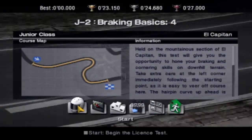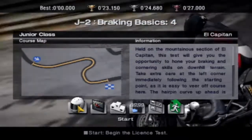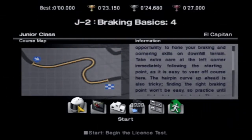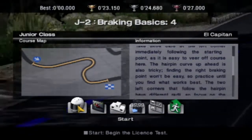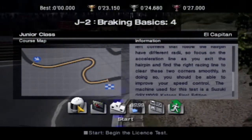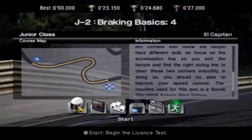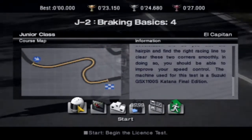I pressed the wrong button — I meant to press the next test button. So we are here at Braking Basics 4, held on the mountainous section of El Capitan. This test will give you the opportunity to hone your braking and cornering skills on a downhill terrain. Take extra care at the left corner immediately following the starting point as it's easy to veer off course. The hairpin curve up ahead is also tricky — finding the right braking point won't be easy. The two left corners that follow the hairpin have different radii, so focus on the acceleration line as you exit the hairpin. We're going to be driving a Suzuki GSX-1100S. Let's go.